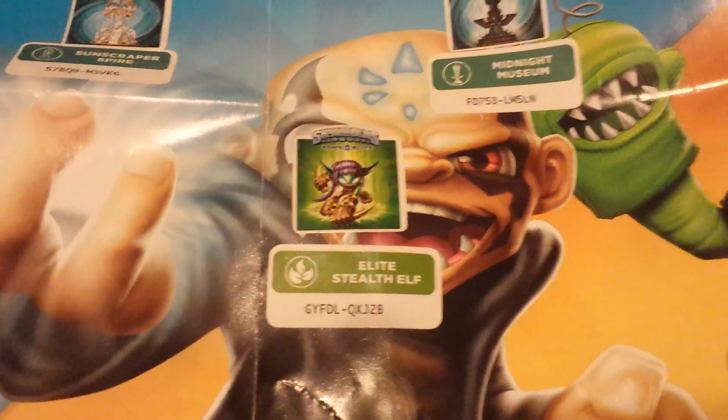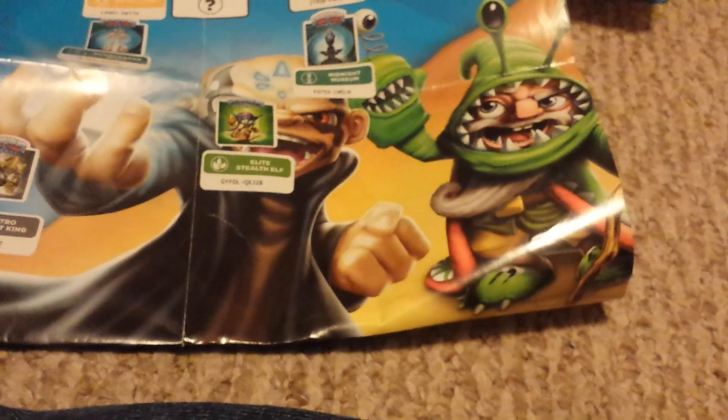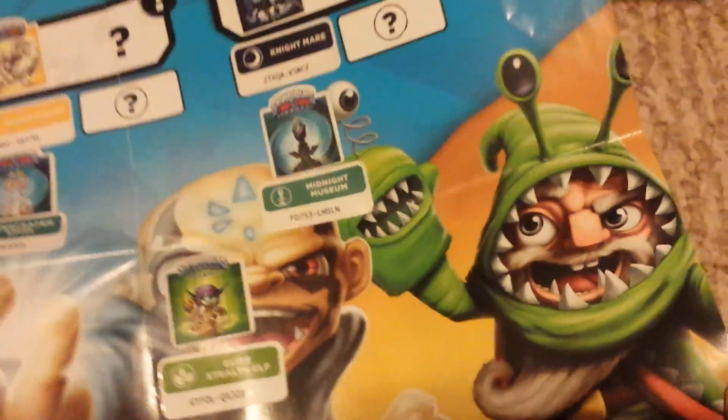I already showed that code, but just in case — that's where my Eons Elite figures are going, right over Chaos and Chompy Mage's head. Let's open him up.